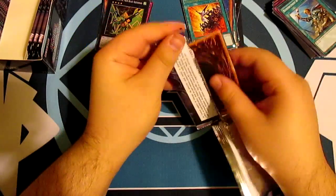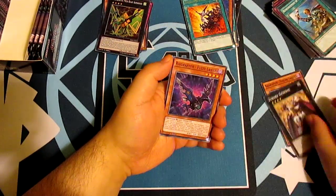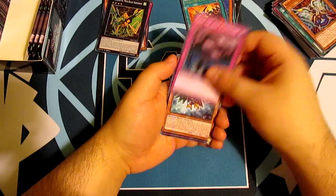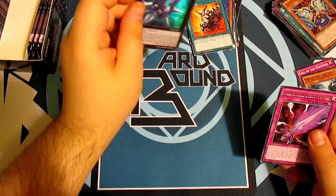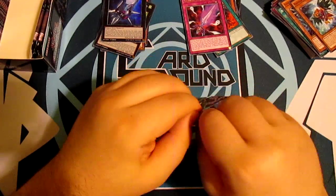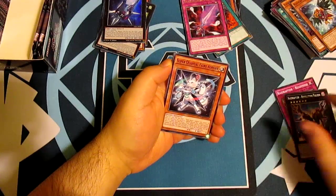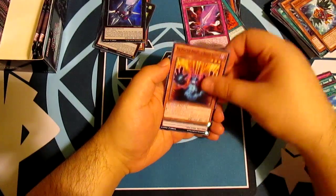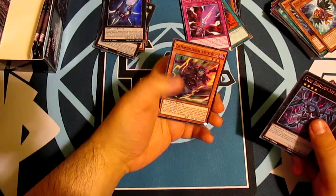I'm sorry if I'm going a bit fast — I will recap the holos at the end of the video. For the people who don't want to chat with me, you can skip to the end to see what we pulled — just don't forget to press that like button. Pack eight: Call of the Haunted, Last Tricks, Phantom Knight's Sword for rare, and another Number 101 Silent Honor Arc for our holo. Pack nine: Super Quantum Fairy Alphin, Reinforcements of the Army, Phantom Knight's Wing, Raid Raptor Nest, The Phantom Knights of Ragged Gloves, Dark Rebellion Xyz Dragon for our rare, and The Phantom Knights of Silent Boots for our holo.